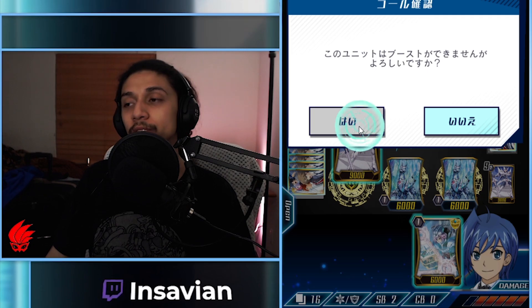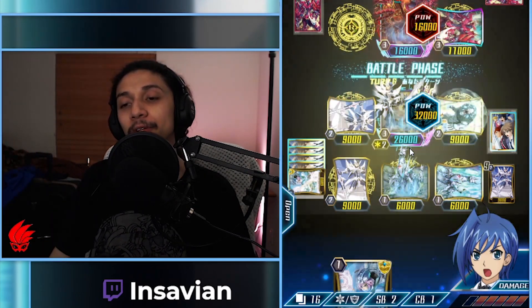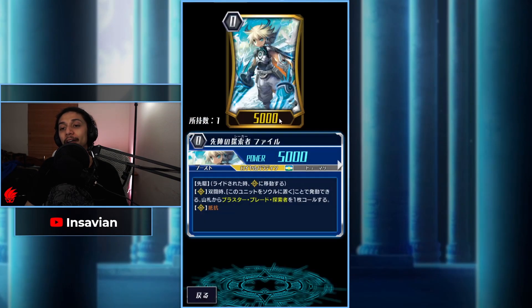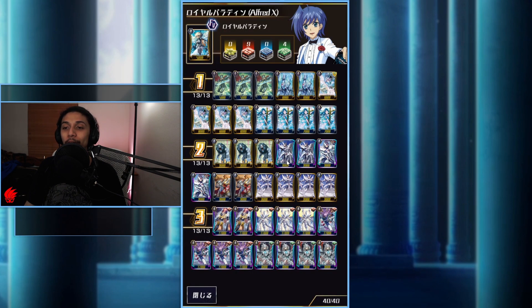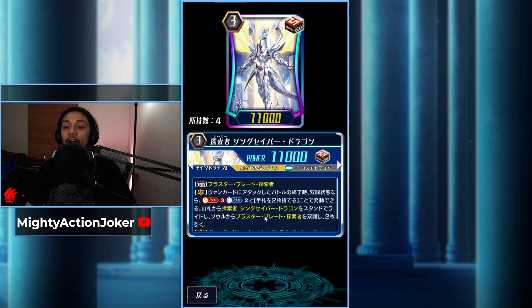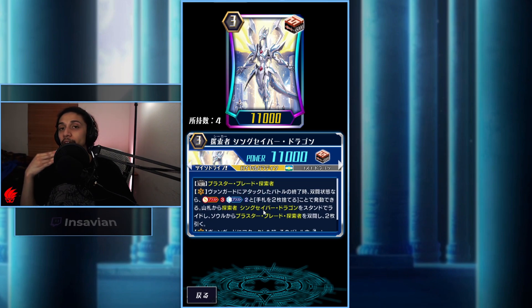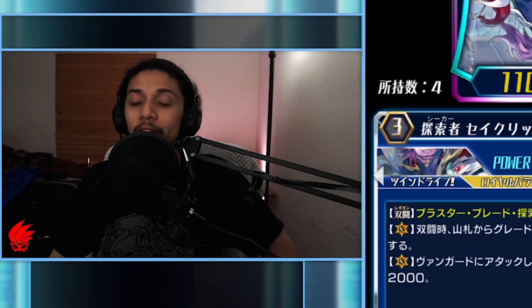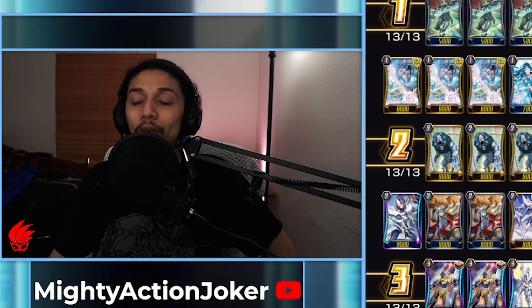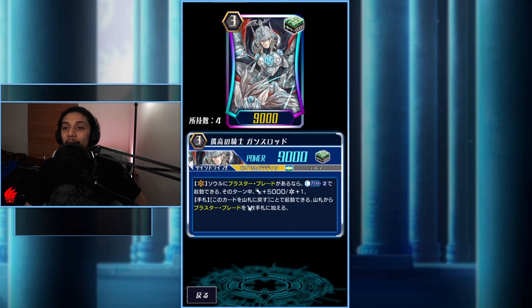Alfred's skill: counter blast two to call a seeker from your deck, and that unit cannot be retired by your opponent's card effects until end of turn — temporarily gaining resist. At full potential, I just need to drop my hand for Alfred to get a free crit. If I legion with regular Blaster Blade I can still use its ability. Thing Saver is still here as a good replacement — I haven't seen it much in this variant. Wingle Seeker stays at four; it's good for preserving hand while calling units. I also crafted four Gansalot since the last deck profile.